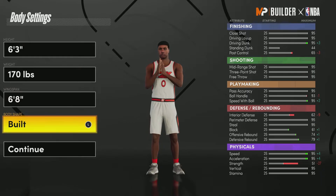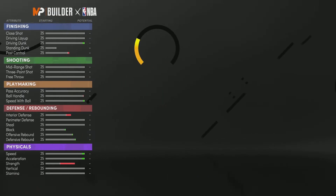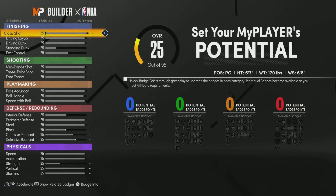Body shape doesn't matter either, but I like to use "Built" for point guard so I'm going to go Built. Now we are in the stat potential — the bread and butter, I like to call it. I'm going to show you guys the exact stats that I use, so watch this closely. We're going to get the badge breakdown and all that good stuff.